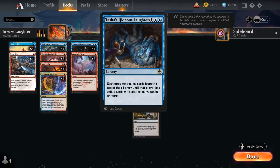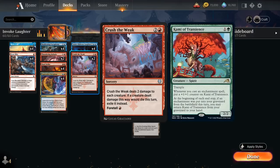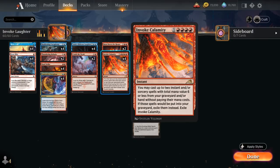At 3 mana, besides Cacophony and Hideous Laughter, we've got the full playset of Crush the Weak — another card we can foretell and then cast for a single red to deal 2 damage to each creature, potentially exiling them, which is relevant against cards like Kami of Transients. At 5 mana we also have 2 copies of Burn Down the House, which can deal 5 damage to each creature and each Planeswalker, or make 3 1/1 Devil Tokens that deal 1 damage to any target when they die. All of these are Instants and Sorceries we can replay with Invoke Calamity.